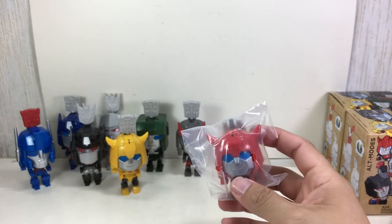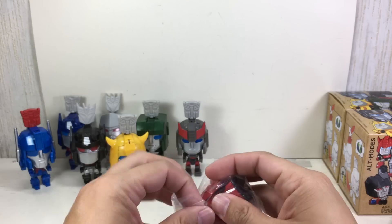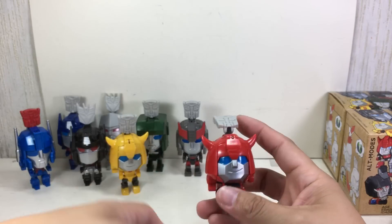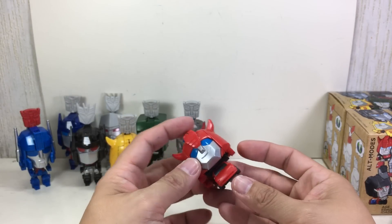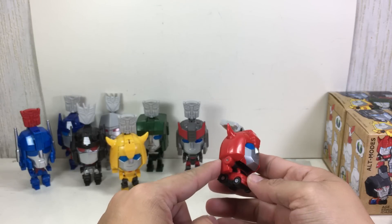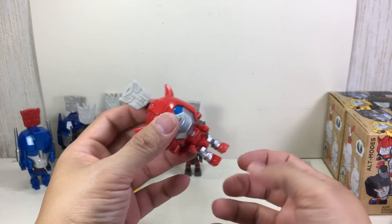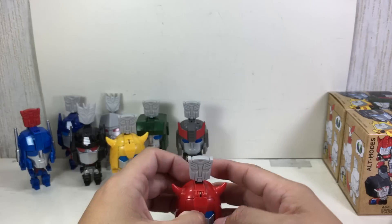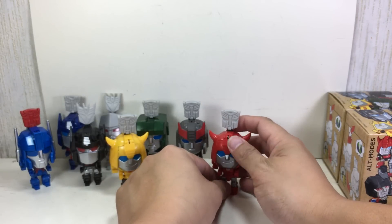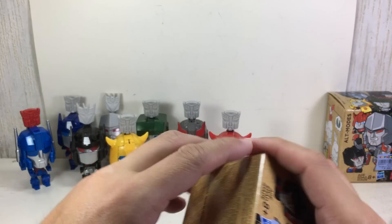Cliffjumper — awesome, much like Bumblebee, very similar. I think it's the same mold — they didn't change it, they changed the car, but nope, it's the same. Look at that, it's Bumblebee, the same figure they just recolored. Even the feet have the VW bug design. That's fine — I know you gotta repaint stuff, Hasbro.